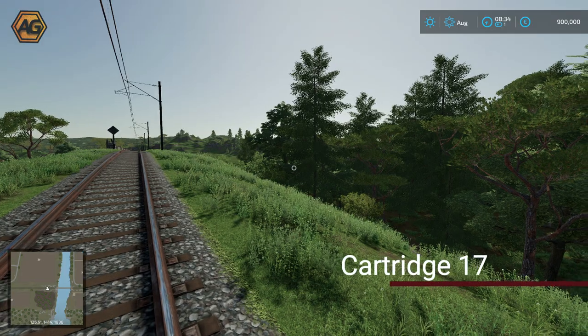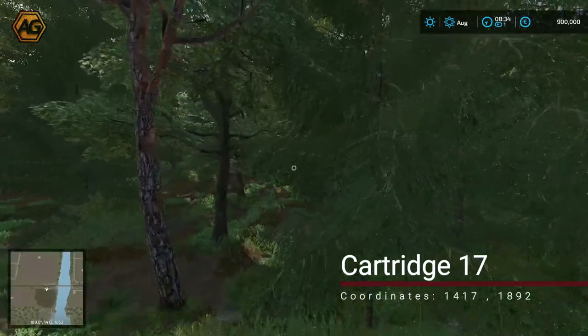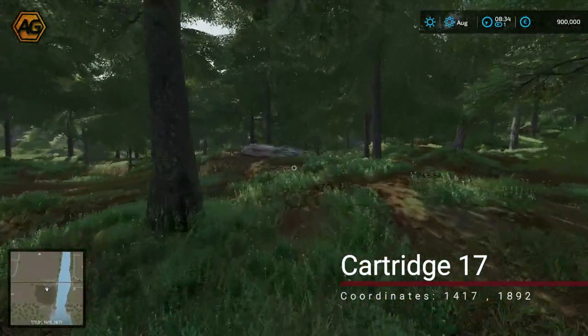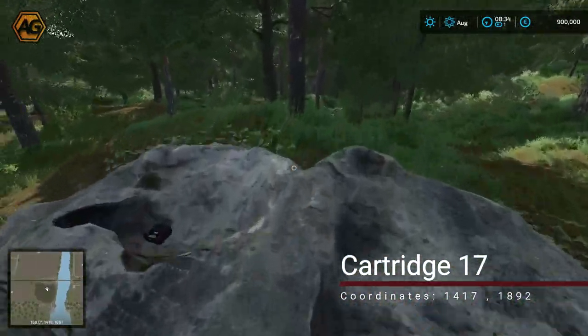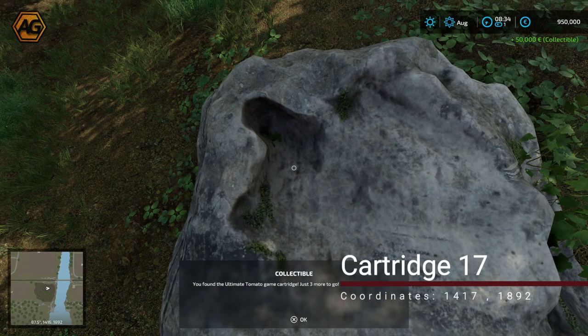On the train tracks near the river at almost the very extreme bottom of the map, we have another forested area. Head in here and find this rather large flat rock — sitting in one of the crevices is our next collectible. Three to go.